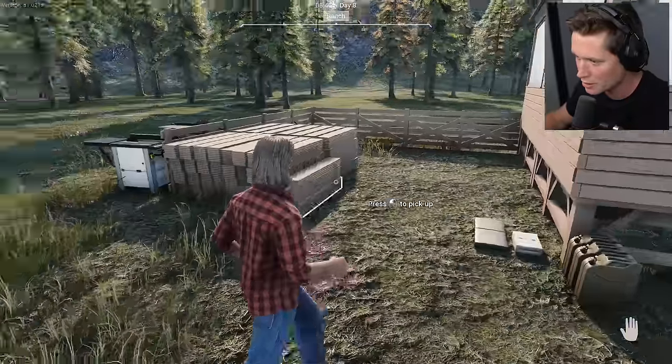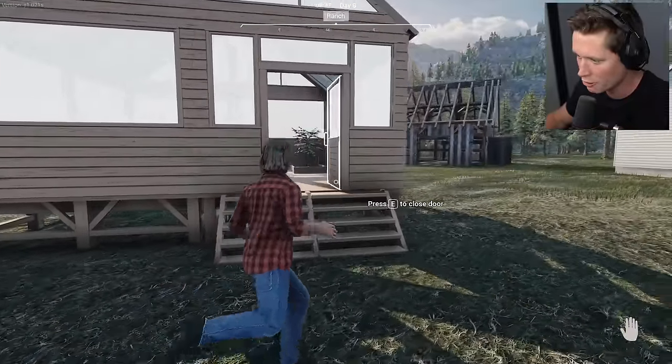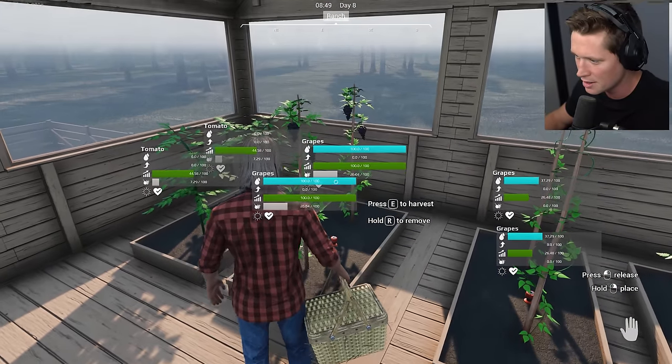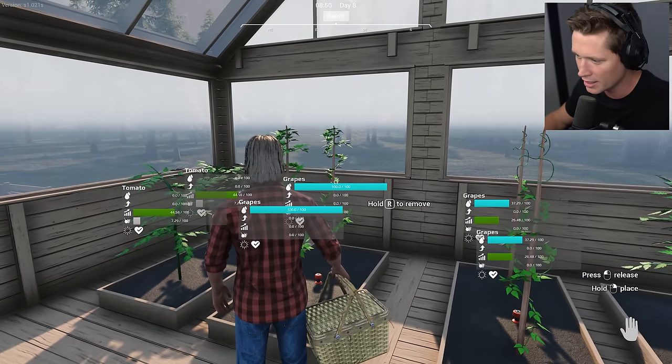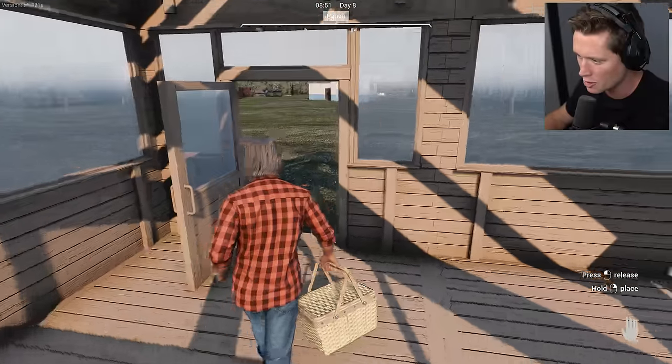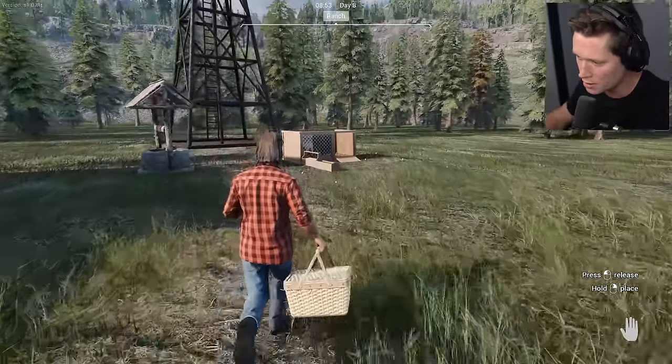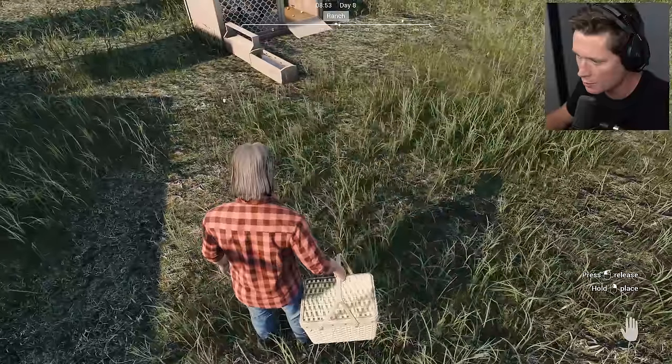The grapes are doing well, and I did figure out that you can't harvest things with the basket - you just click it and it gets all of it. It's a lot more efficient than what we were doing yesterday. So we're actually going to use this - we're going to pick up a bunch of eggs, we're going to go to the country store, and we're going to sell everything we have.